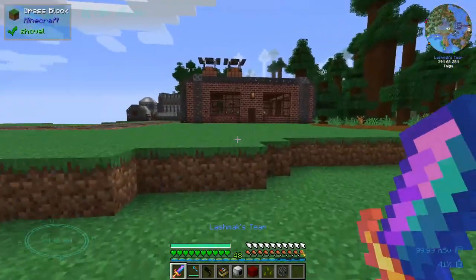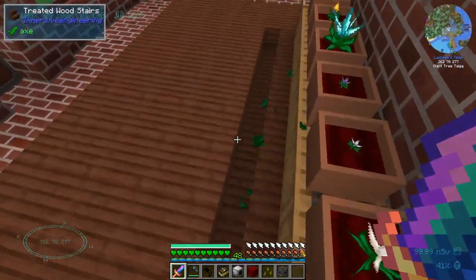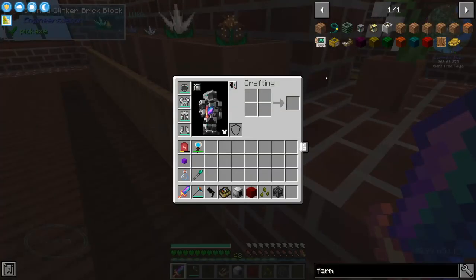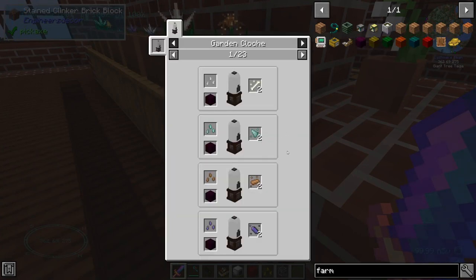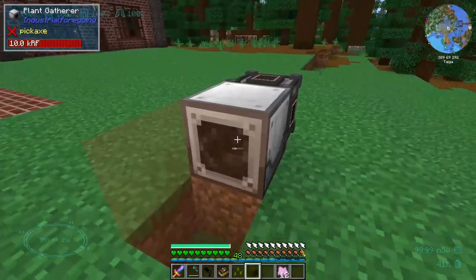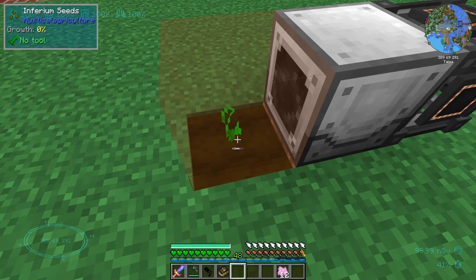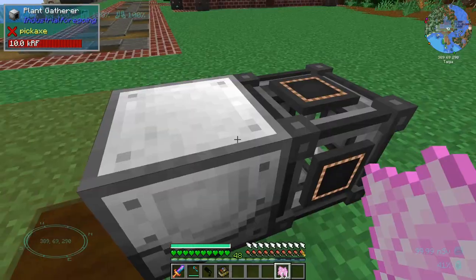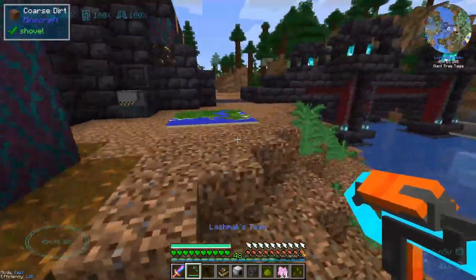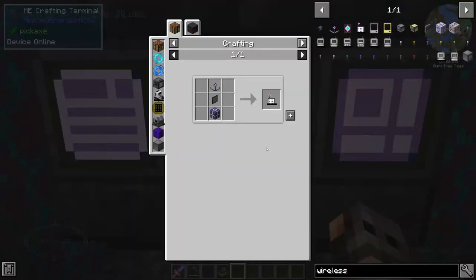Ever since I updated the pack there have been a few changes. Our main goal was to get a lot of Insanium farmland for our botany pots so they grow faster. Unfortunately, in the new update you cannot put Insanium farmland inside the botany pot anymore — you have to put it inside the garden cloche, which is incredibly slow. This is a plant gatherer from Industrial Forgoing. I tested whether we can put the farmland down and plant seeds. The farmland gets destroyed when harvested, so we need other solutions.